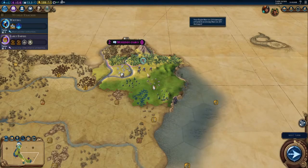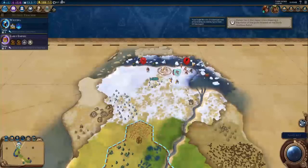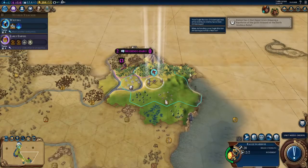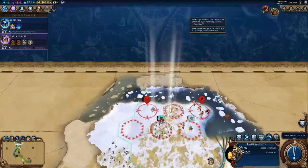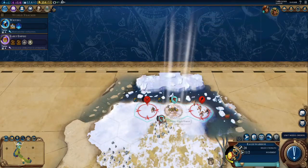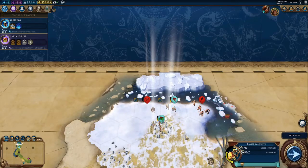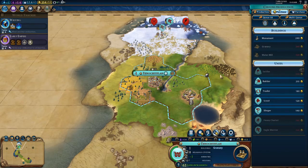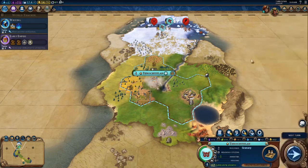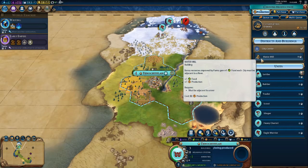If you haven't already noticed, there's a recurring theme: take out the barbarians. That's because until I take out the barbarian camp, they will be a nuisance — and they will not be a good nuisance; they will be very annoying. Nonetheless, we're going to quickly use our gold to purchase a new Monument so we can move through the civic tree a lot faster. Now that we've established a good foundation, we're going to want to go for a Water Mill, and then try to settle our second city in a suitable location.